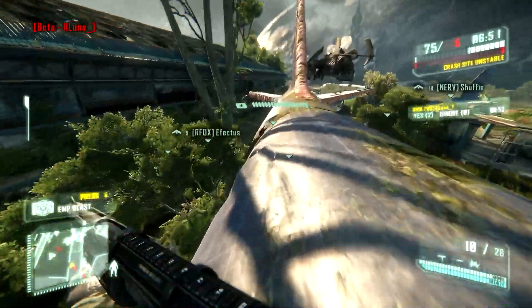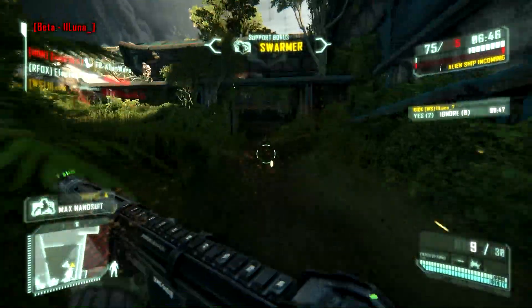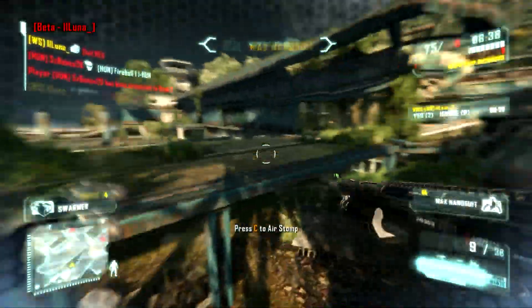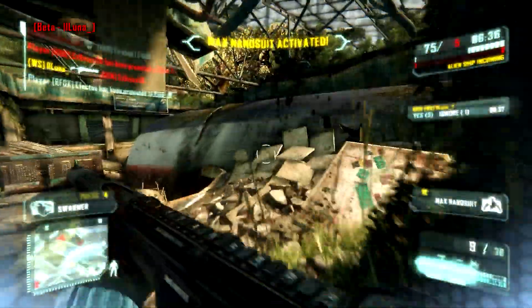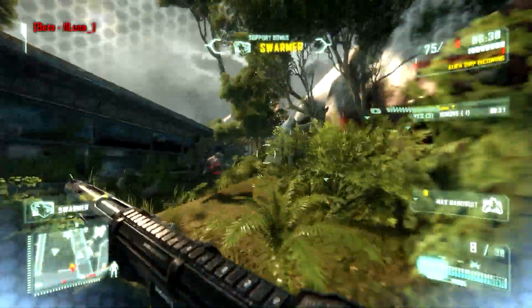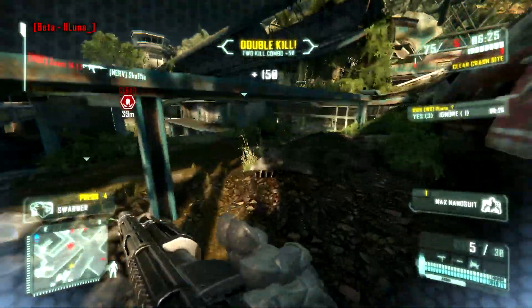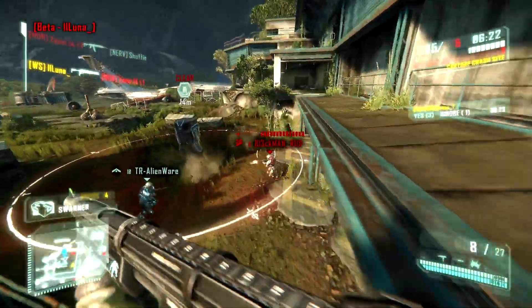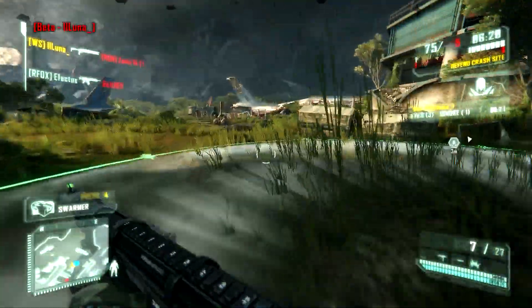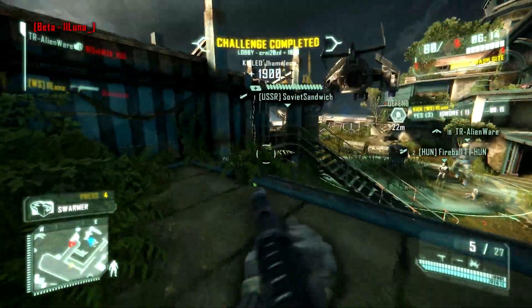Here you can see I'm being vote kicked — people have called a vote kick against me — but it doesn't pass, which is good. I've had a couple of vote kicks called against me and I still don't think vote kick is the best solution to dealing with hackers. What we need is a good anti-cheat and good admin tools for dedicated servers on PC so admins can make sure hackers cannot get anywhere near their servers.